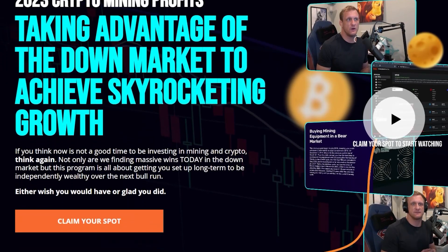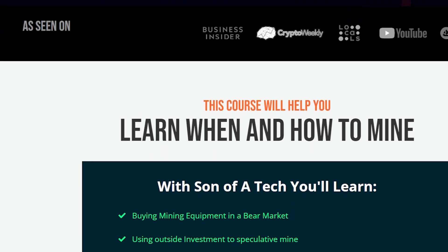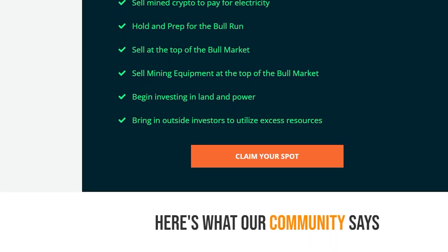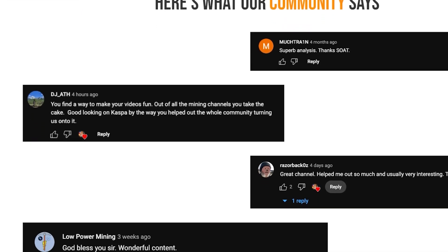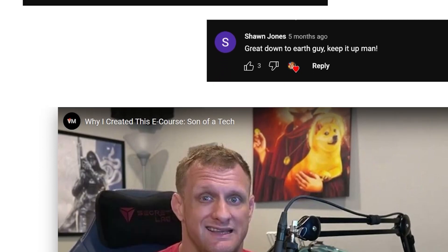Today's sponsor is myself. I recently launched a crypto mining e-course at sonofatech.com, and it includes nine steps to cover when you decide to start your crypto mining journey. This is specifically pertaining to 2023 crypto mining profits and taking advantage of the down market to achieve skyrocketing growth as we move into the next halving of Bitcoin. You'll learn buying mining equipment in a bear market, using outside investment to speculative mine, begin mining once profit is established, sell mined crypto to pay for electricity, hold and prep for the bull run, sell at the top of the bull market, sell mining equipment at the top of the bull market, and begin investing in land and power so that you can bring in outside investors to utilize excess resources. Thanks everybody for your support, and I hope you enjoy the course. Let me know what you think of it in the comment section below.